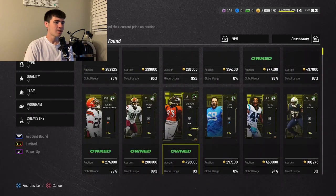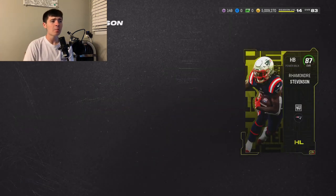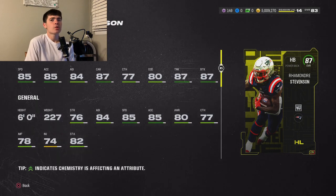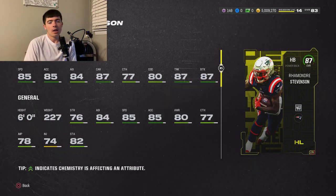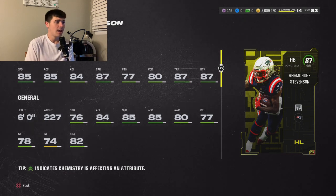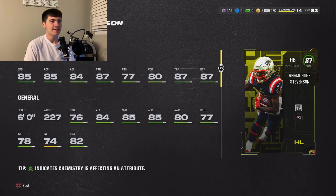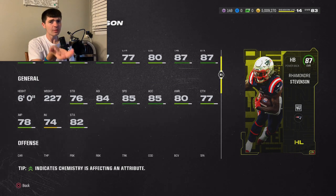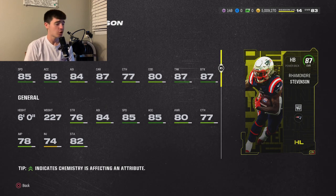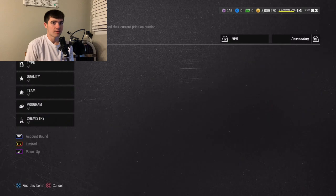Number 2 is Rhamondre Stevenson — this might be a hot take, but every time I've played against him I've gotten destroyed. You can utilize him every single play, unlike a user like Cam Chancellor who only impacts 5% of plays. Stevenson can make a play every play: 85 speed, 85 acceleration, 84 agility, 87 carrying, 77 catch, 80 change of direction, 87 trucking, 87 break tackle, 6-foot-1, 227 pounds. He is literally just a bulldozer halfback. He's around 400–500K — I should have gotten him earlier and I'm still thinking about picking him up.